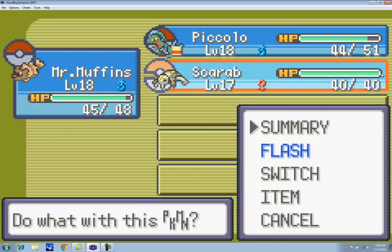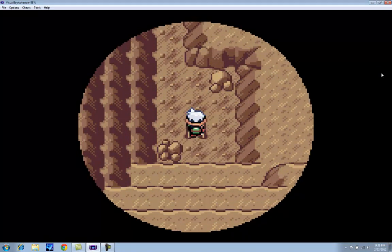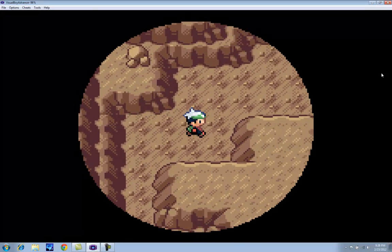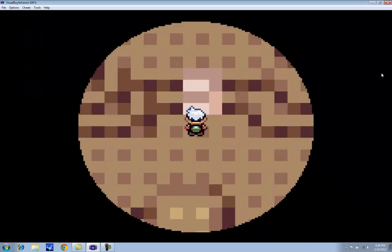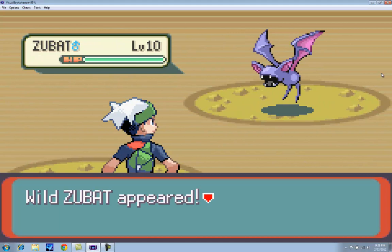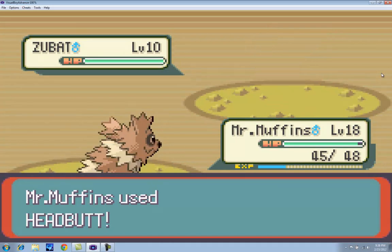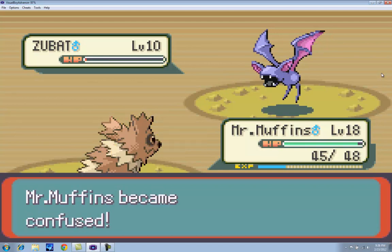As you can see, this cave is just as dark as the gym was, if not worse. So you use Flash on Scarab — it extends our vision by a lot. I'm not sure about hidden items in here, I assume there are a lot but I don't know where they are. We can't get up here yet — it's like a ramp, and we need to either go down from the top or use the Mach Bike, which is the faster of the two bikes in this game. At full speed it can run up those ramps.